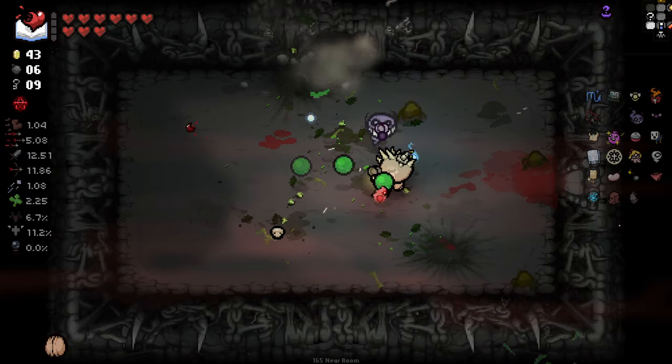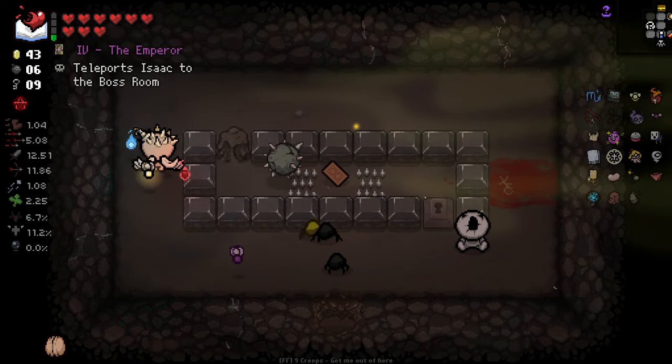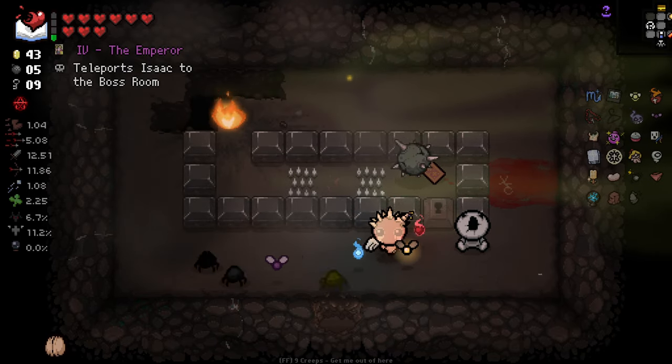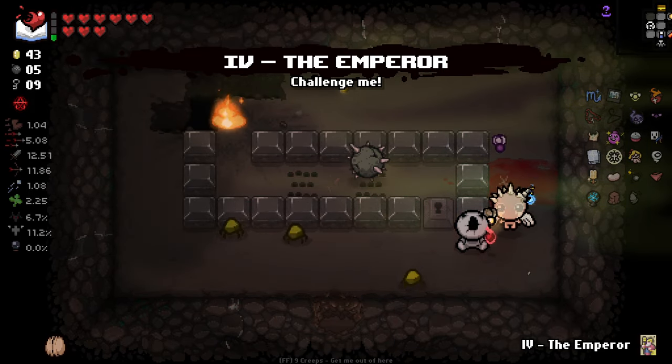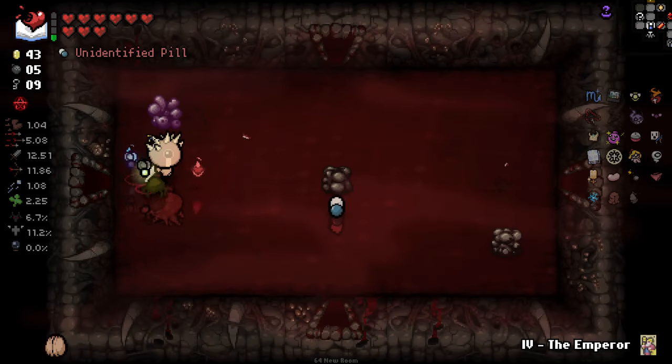Actually, not a bad thing to have, to be honest. The Emperor — ooh, I got Flight. I got Mini Bombs — nice. Having the Emperor here, very, very nice for the next floor, because we have a good build and we can just roll with it.